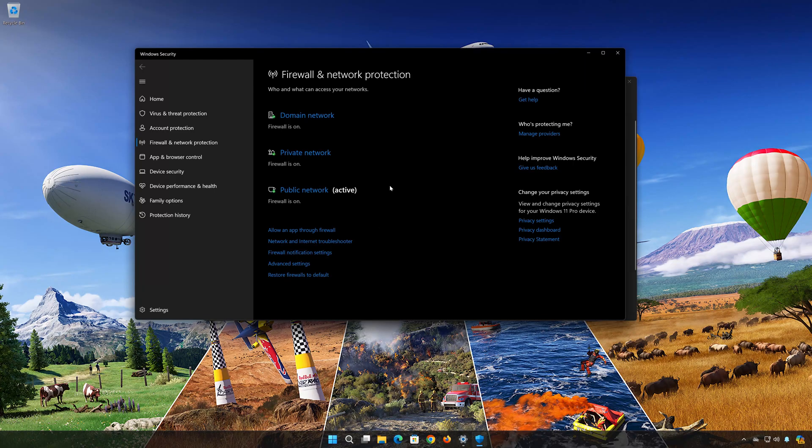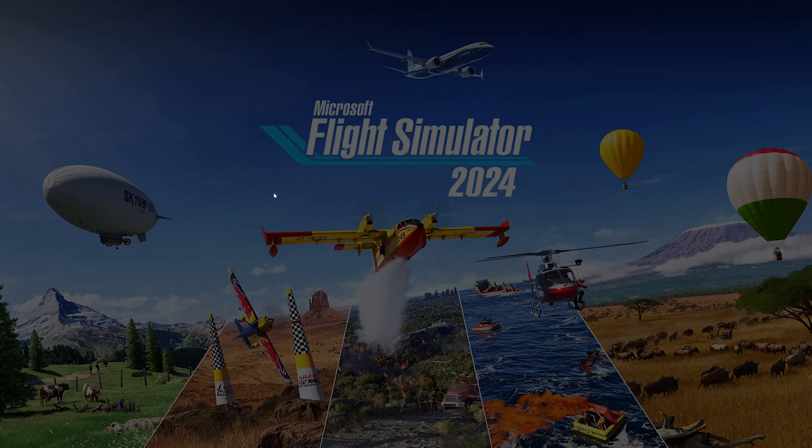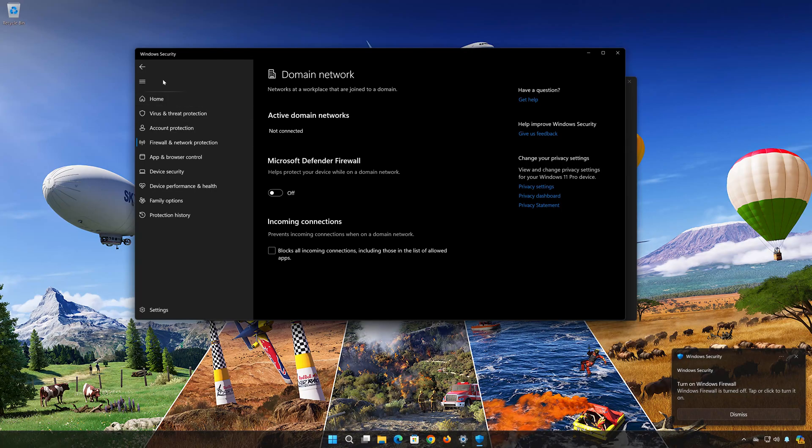Click on Domain Network. Now disable the Microsoft Defender Firewall. Press Yes. Go back to the firewall options.